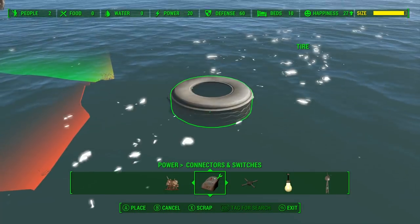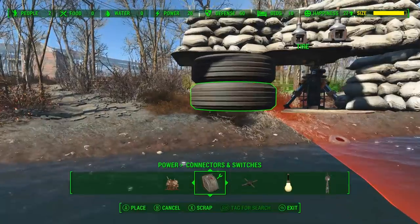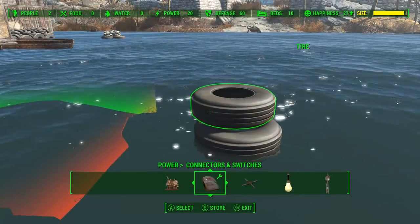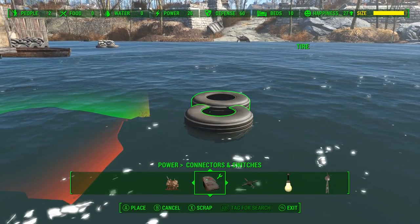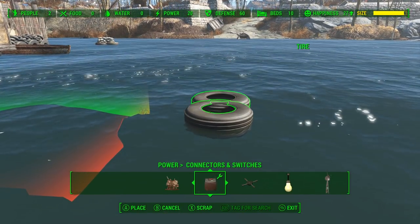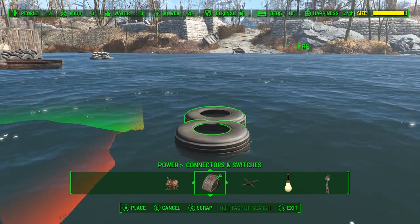Before we get to the tour, I want to share my favorite part of this build — these floating turret stands. There's a lot of caps and merchants flowing through Taffington, so they need to be protected. On shore we're going to have the Minutemen offering protection, but in the water we're going to need these floating turret stands.